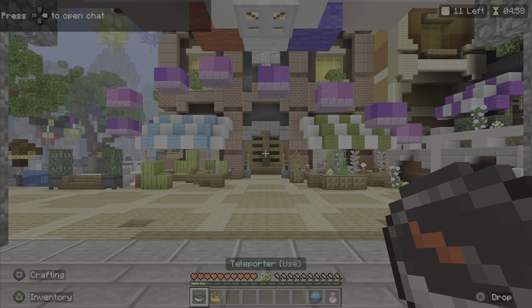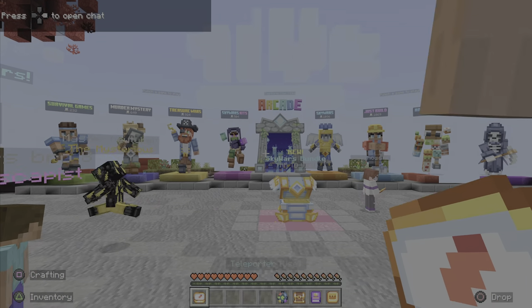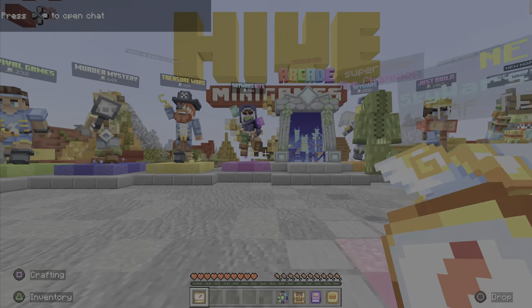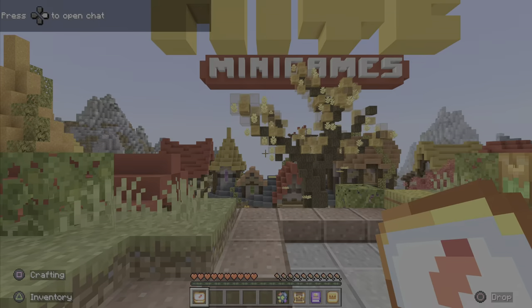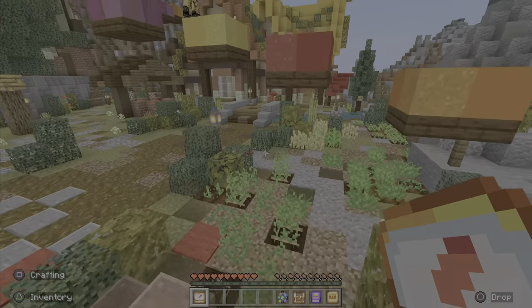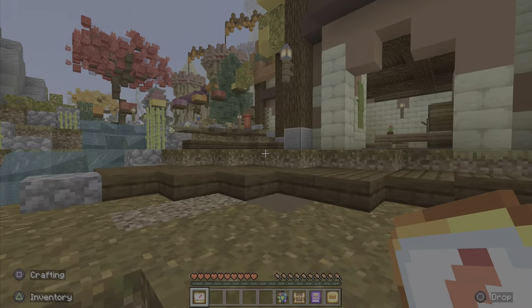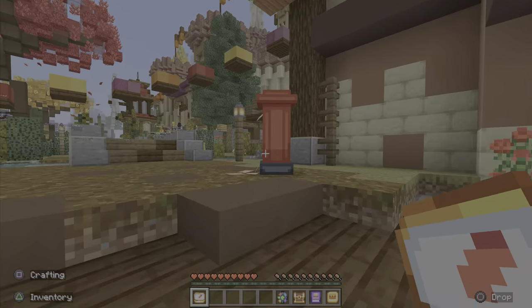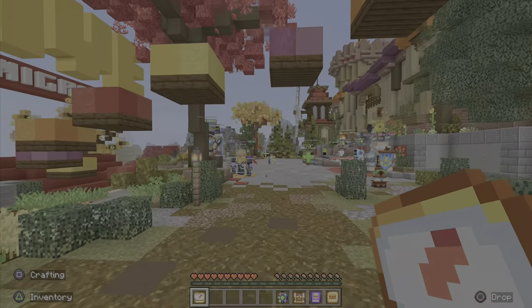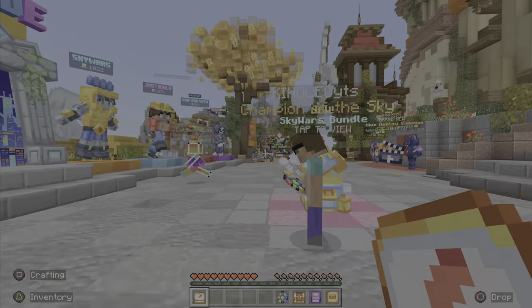I recommend you all vote for the first mob I mentioned — the Sniffer — which is so weird to say, but I think that mob is the one that's going to win. It could bring the most opportunities in terms of unique designs and unique builds. Even though it's more plant-based, it could bring some really nice decorative opportunities for builders in the near future, and as you guys know I do pride myself on building. The mob vote will be live on October 14th, so make sure you vote within that 24-hour window of October 14th to the 15th. Thank you for watching, and I will see you guys tomorrow for a brand new video — bye!